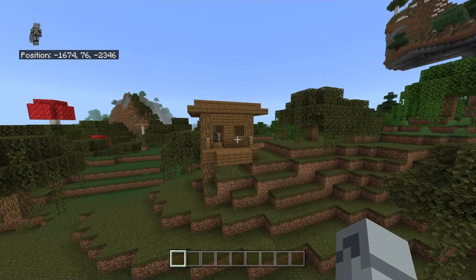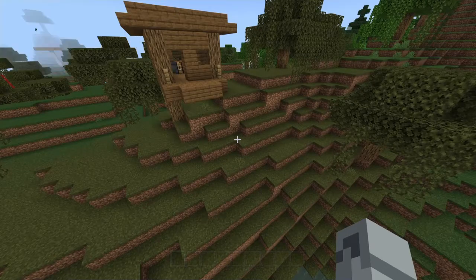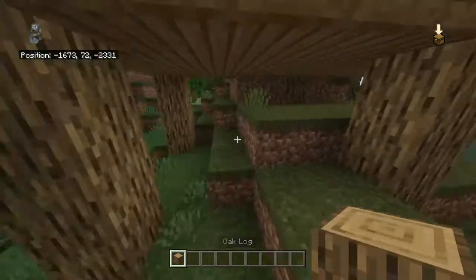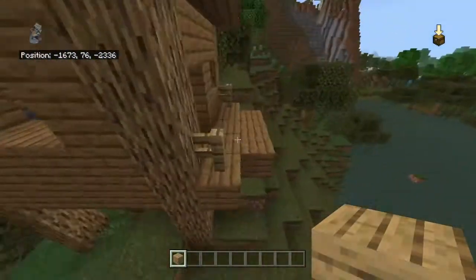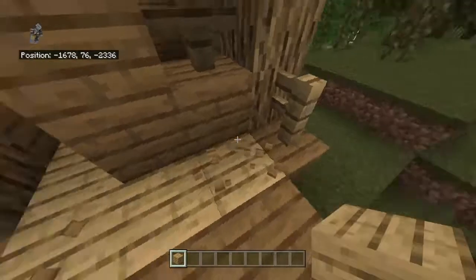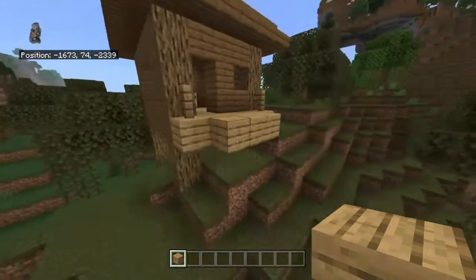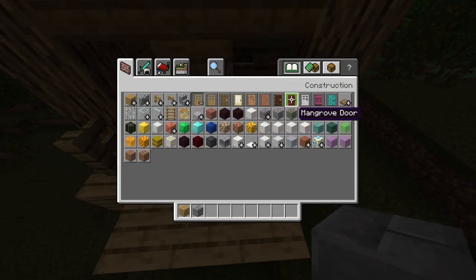I'll just throw this out there — they use spruce in a swamp, but I don't see a lot of spruce trees in this area, so that's something I'm going to try to change. I'm not going to go crazy with deep slate tiles or anything ridiculous; I'll try to keep it relative to this biome. I'm probably also going to add moss here. The floor should be oak — that seems like a reasonable start. There's a potion in there. It needs a front door, so I'll pick an iron door.